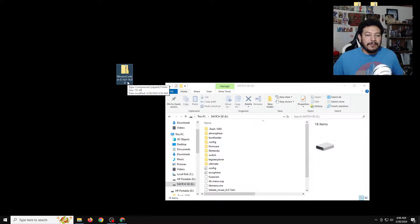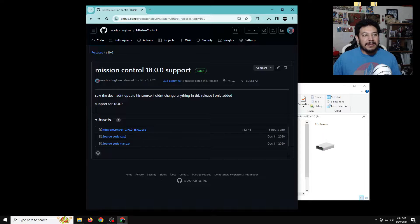With the SD card open, we need to download this one zip file from my GitHub. If you look in the description down below there are going to be several links, and one of them should say 'click here to download the release for Mission Control with 18 support' or something like that. Once you click on that link it should take you to the release page.